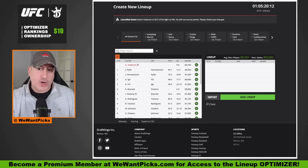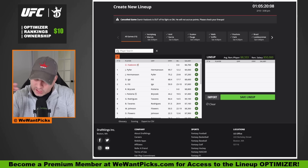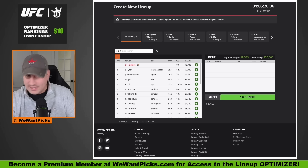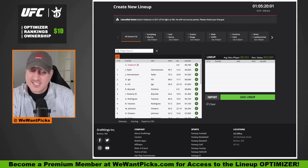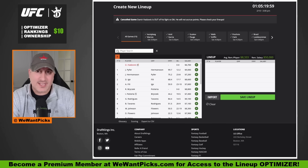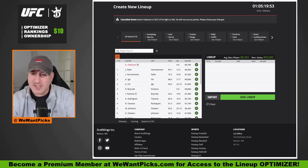Let's go ahead and break down this card. We have 14 fights to break down. At one point it looked like it was gonna whittle its way down to 12, but they got some short-noticed opponents and it worked its way back up to 14. This is being recorded before the weigh-ins, so obviously if somebody misses weight and a fight is canceled, take that into account.